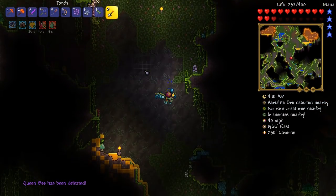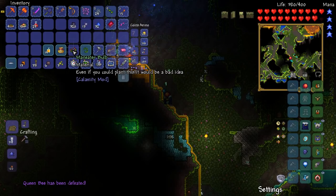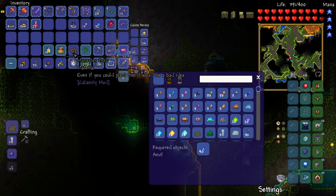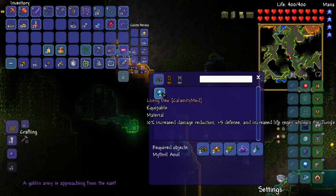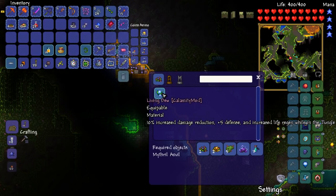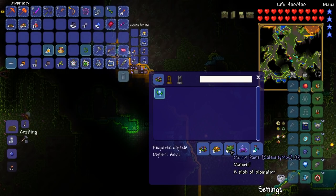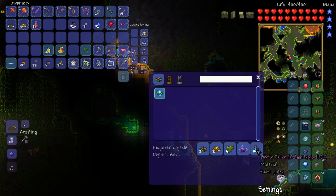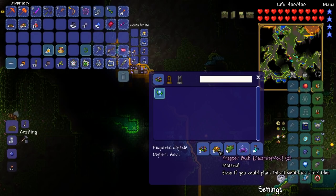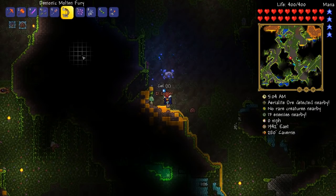Man-eater bulb? What the hell is that — I haven't seen that before. It's a material. Living dew — 10% increased damage reduction, plus 5 defense, and increased life regen while in the jungle. That's pretty cool. Trapper bulb murky paste, a blob of biomatter, gypsy powder, beetlejuice — what the hell is this stuff? Trapper bulb I imagine you get from the angry trappers. These things clearly stack, so that's totally fine.